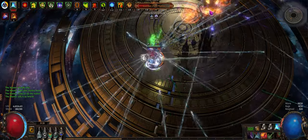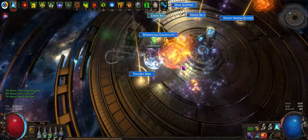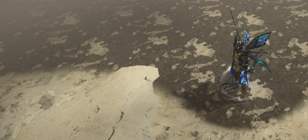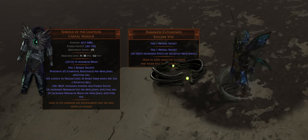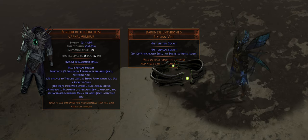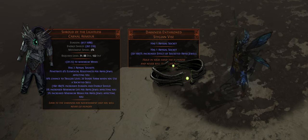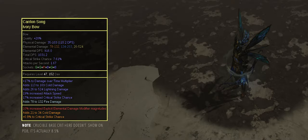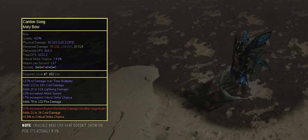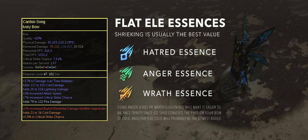I ended up going with Abyss jewel stacking because you can get a lot of elemental damage on them, and the newly buffed Shroud of the Lightless — which is a 1c item — and Darkness Enthroned synergize pretty well with this build. With hit-based bows you usually either go phys conversion or pure elemental. Phys has better scaling at the top end, but elemental is a lot easier to build and generally less expensive to get to a good point. We're scaling pure elemental damage, so first you want to get a bow with a lot of flat elemental damage — the easiest way is to just spam essences. Generally you want a nice crit roll too, so ideally you'd want a Spine Bow base because it has the highest balance of attack speed and crit chance.